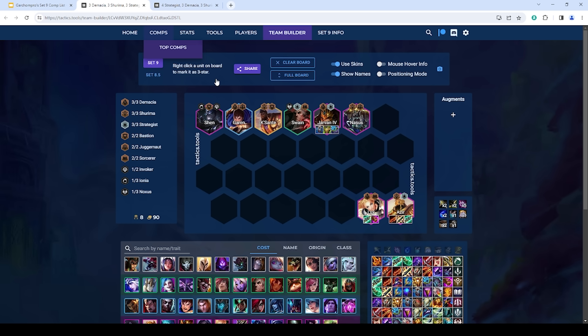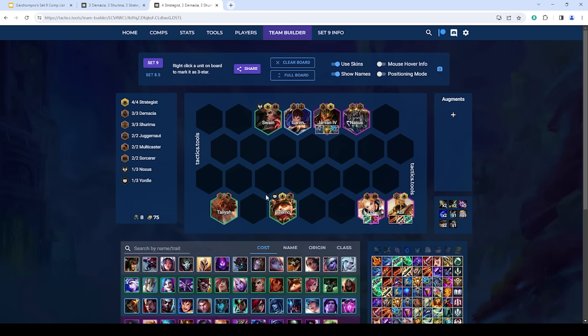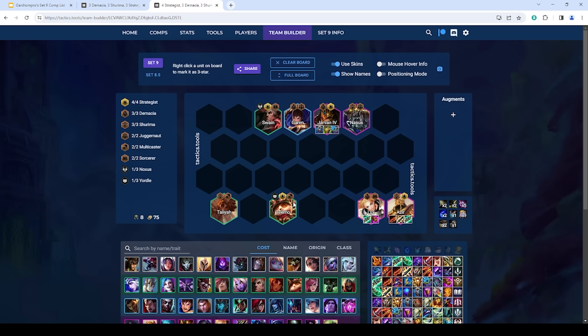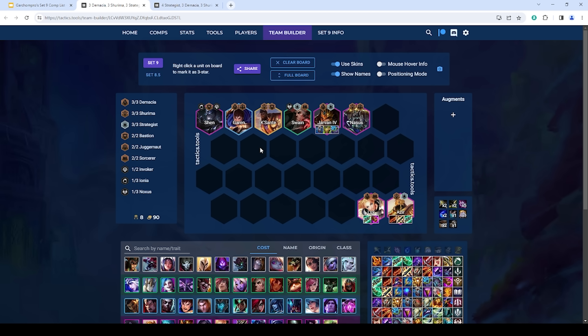In the late game, you transition out of Taliyah and Teemo into Shen plus Kassante. This board is pretty good once you reach Azir 2 Lux 2 because you won't be lacking damage, whereas at Azir 1 Lux 1 you may want the extra damage from Force Strategist. Kassante and Shen are just better units than Taliyah and Teemo. Typically you want the Shurima buff going onto the Azir, though in some situations — like when you have a lot of tank items on Nasus and are lacking frontline — you may put it on Nasus instead.